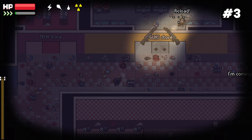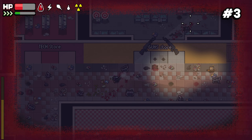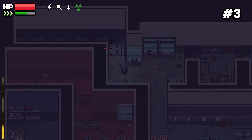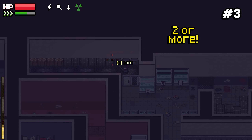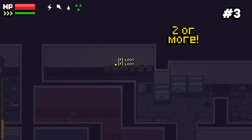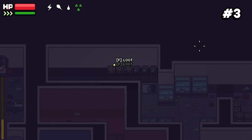Number three: when you come across lootable containers close together — a couple of bodies, two filing cabinets next to each other — you can walk up to them and you'll have two loot options above your character's head at the same time. Use the scroll wheel to select which one you want to loot first, hit F to loot it, then scroll over to the other one and loot that.